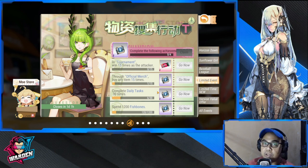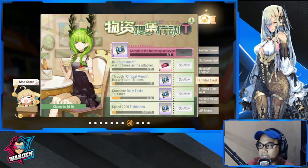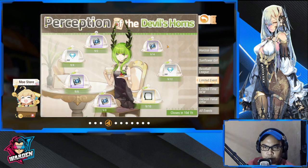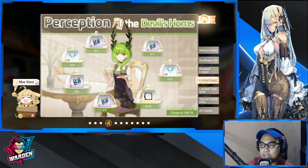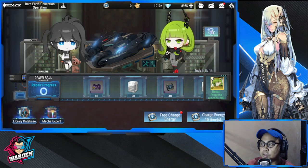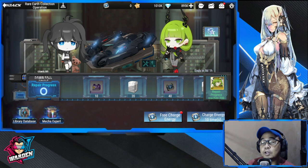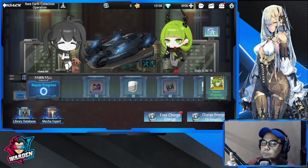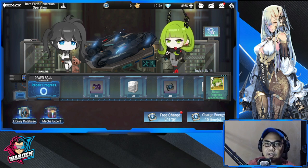So counting what I see: 21 plus 7, then the next is Perception of the Devil's Horns, which is going to give us 14. And in the event itself — Rare Earth Collection Operation — you're going to be getting 15. So roughly you're going to be getting around 57, around 60 plus, give or take.